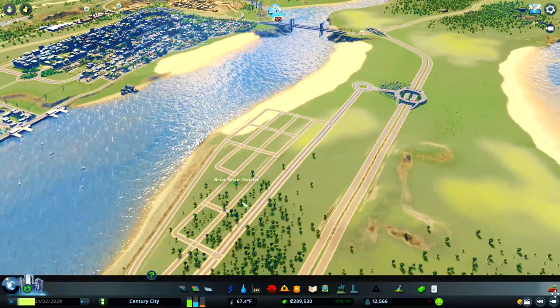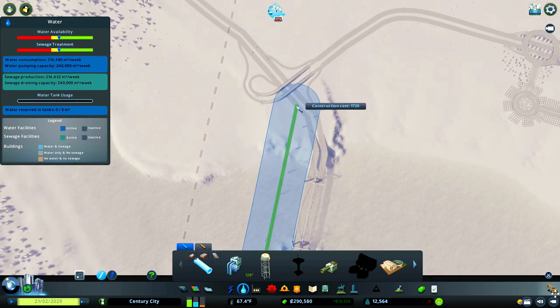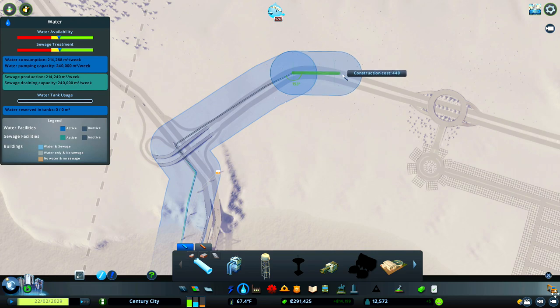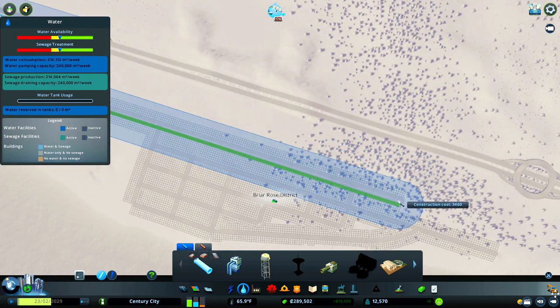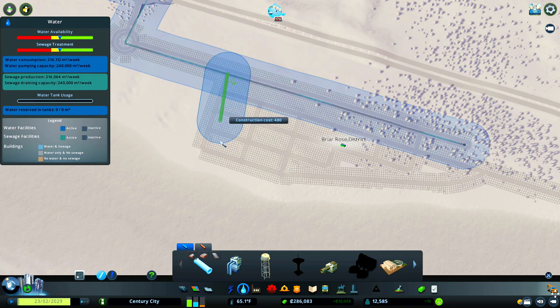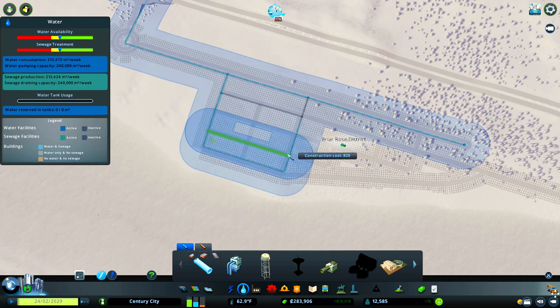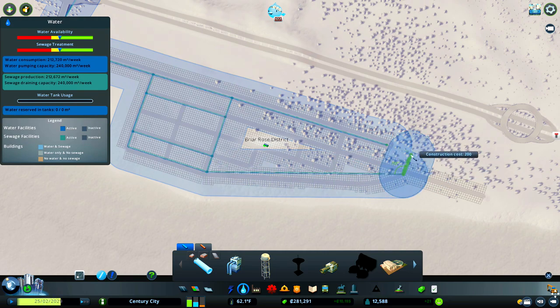I need to get some basic infrastructure in. We'll start by putting our water pipes down — as always, I kind of follow the roads, I always find that best. We've got 12 and a half thousand people living in our city now, and hopefully this small little village section on this side will bump us up to 14,000 and we'll hit that next milestone. With it we can unlock another square — we could unlock one on the other side and bring that highway up to join the other highway.